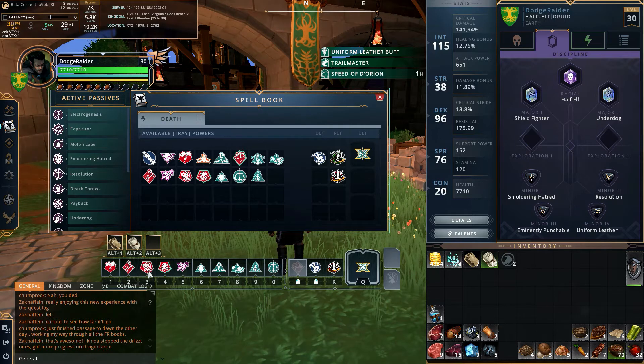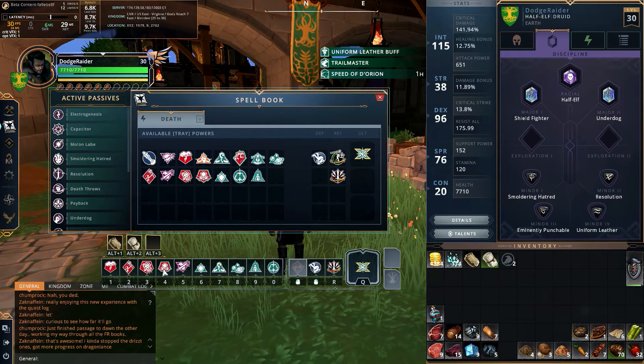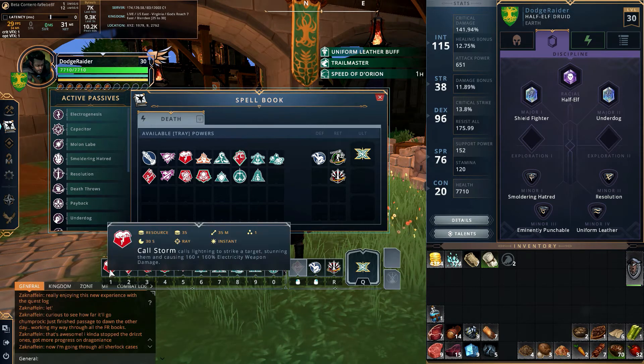The shield powers are in my three, four, and five slots since I can click them easily. They're really just fill-in when my main two powers are on cooldown or used up. The basics of playing a stormcaller start with Call Storm — an early power you get really fast. It calls lightning to strike a target, stunning them and causing 160 plus 160% electricity weapon damage.